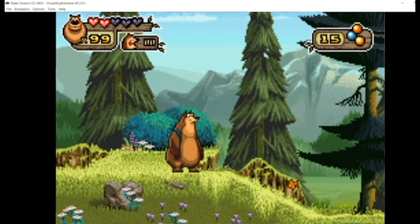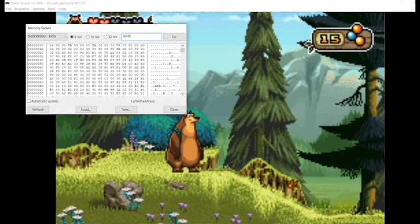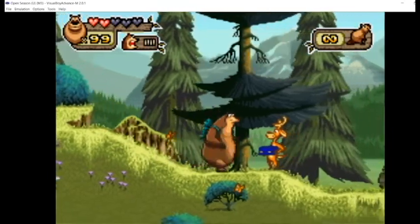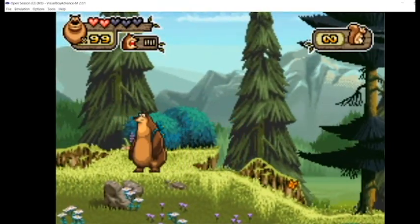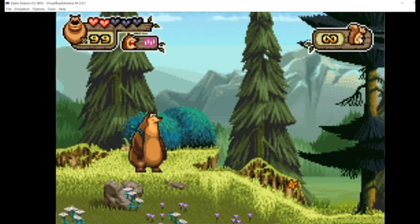Once again, we can look at the addresses surrounding that memory address. Going to the memory viewer and typing in that address, it turns out the addresses before it tell you how many of the other animal ammo types you have, which we can also change. Let's change these all to FF, FF, FF, FF, and FF. Now as I switch weapons you'll see that I have skunks, squirrels, beavers, and ducks - which is cool because at this point in the game you're not even supposed to have those weapons.